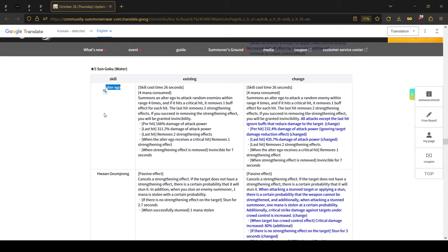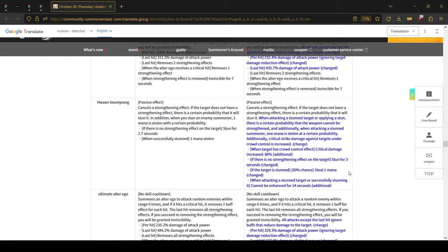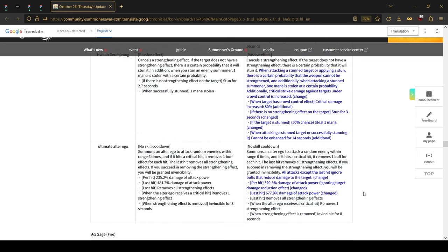The water Monkey King also received buffs. The second skill's damage multipliers have been buffed and all attacks except the last hit will now ignore any beneficial effects — any shields or invincibility, you will do damage through those. For the passive: critical strike against targets under CC effects is increased; when the target has a CC effect, crit damage increases by 80%. If there are no buffs, there is a chance to stun for 3 seconds. If the target is stunned, you have a 50% chance to steal mana. When attacking a stunned target or successfully stunning it, the enemy cannot receive any buffs — applying block beneficial effects for 14 seconds. A similar thing applies to the ultimate.